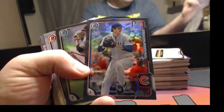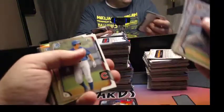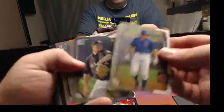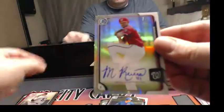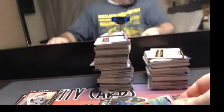Check out ripcitycards.com. Give me a follow too, everybody — you guys should know when I come on and do this stuff. You still got the base refractors and chrome, so you still got that. And then we'll just drop in with a Mariano Rivera auto or junior auto. Let me grab my sleeves.